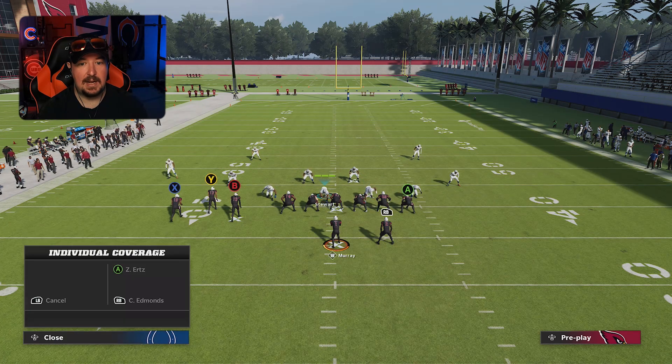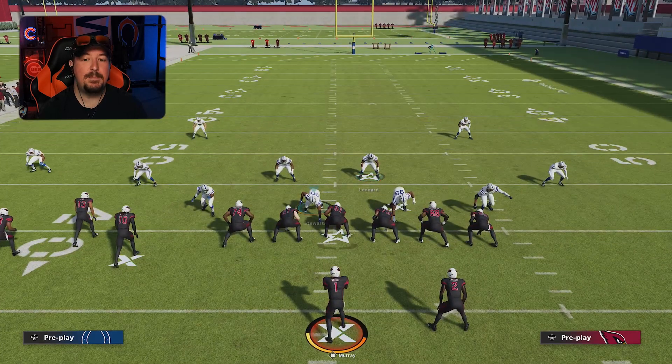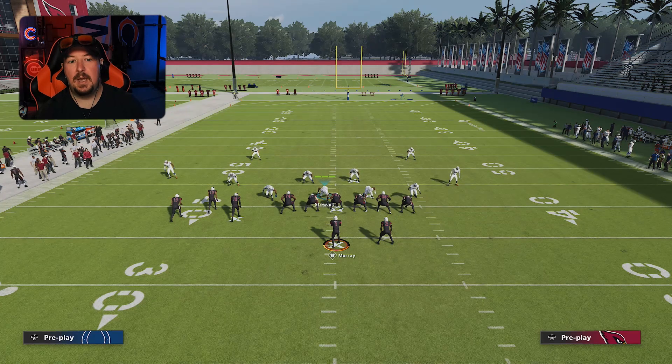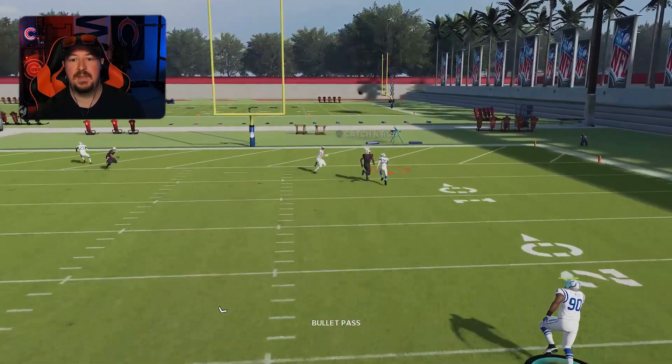I'm going to put a defensive tackle — let's put Stewart on him. I'm going to spy the rush. What this is going to do is tell Willis to get back on the post. Everybody likes to have a streak, a whip, a post, and then a running back wheel, and then just max protect it. You're going to see that the guy being in man coverage on this particular route allows that outside third to get back underneath this, and you can't throw it over the top. It's going to get intercepted every single time. I don't care what release they have or what velocity ability they have — it will be intercepted nearly every single time.